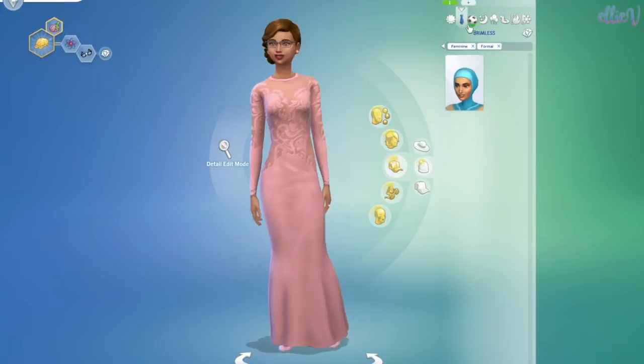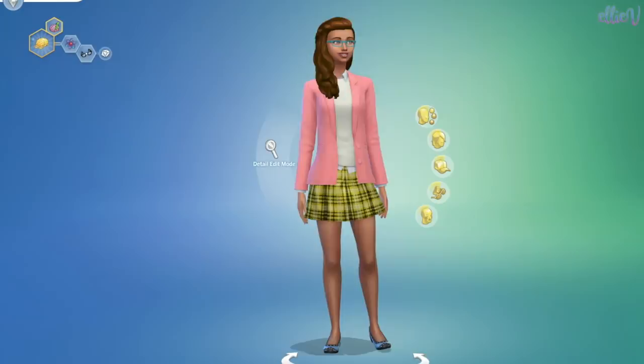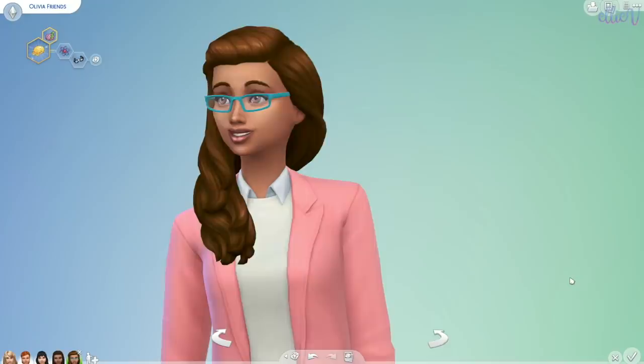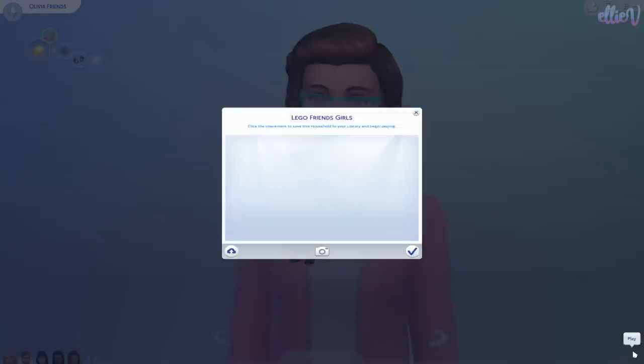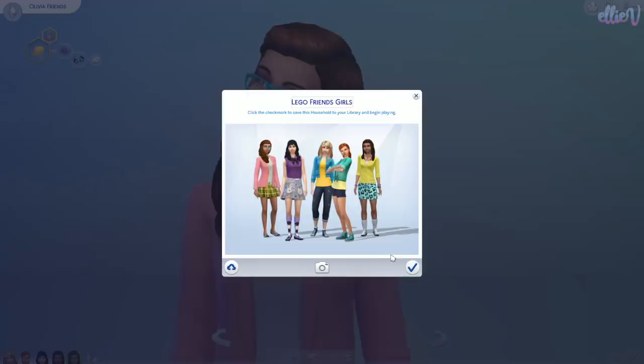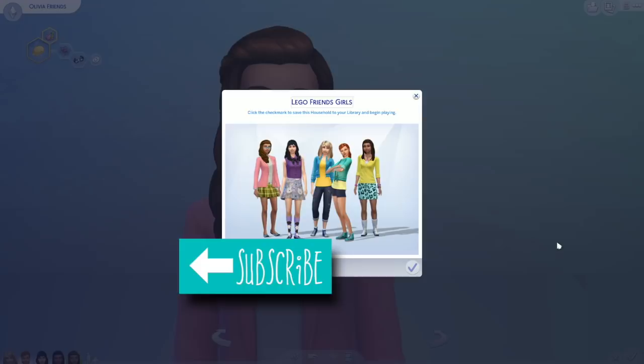So Olivia has got her everyday, her formal, sporty wear, sleep wear, party, swimwear, hot weather, and cold weather. She's ready! All of the girls are ready. Now I suppose all that's left for us to do is to make a house where they can all live together and have a themed room for all of them. Actually, I just thought of something — the new university pack is going to be released soon. I could make them a sorority house and they could all live together and go to university.